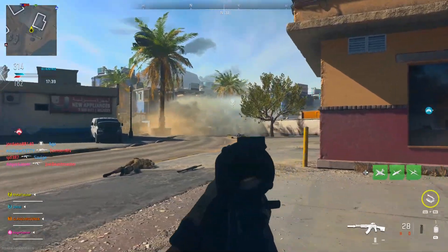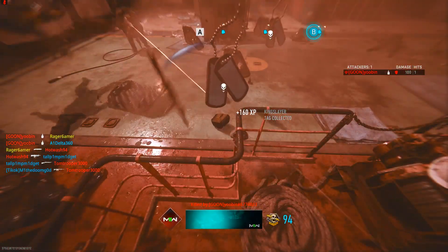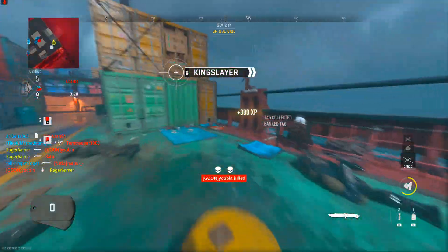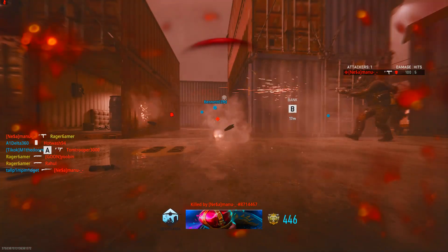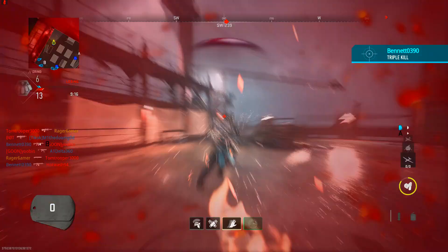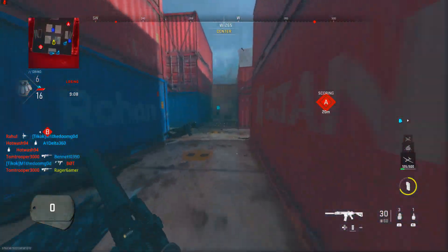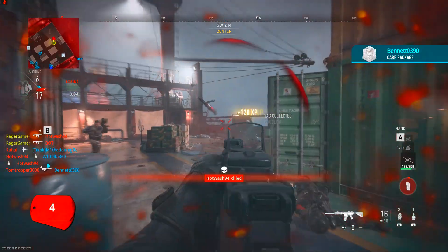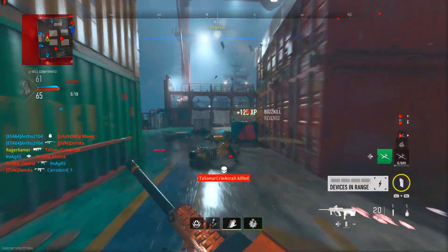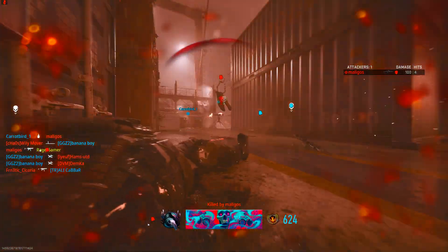For more difficult weapons like a Combat Knife, melee weapons, launchers, or a Riot Shield, try a different strategy. Rather than rushing to level them up straight away, do it more passively — keep your difficult weapon as a secondary and use your primary to get kills. In objective modes, switch to your secondary when doing objectives: in Kill Confirmed, switch to it when collecting tags; in Domination, switch when capturing the flag. This gets you lots of passive weapon XP without needing kills.